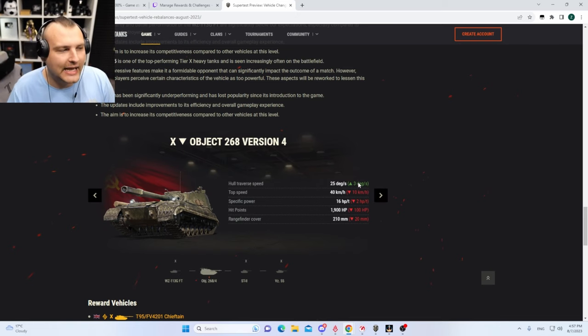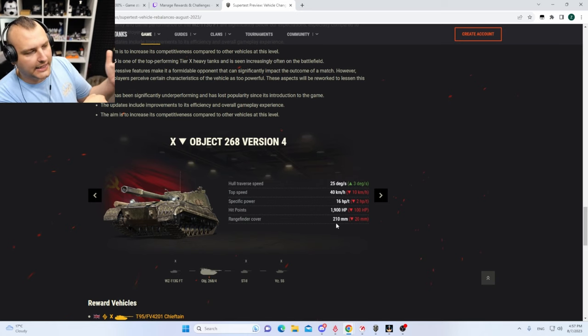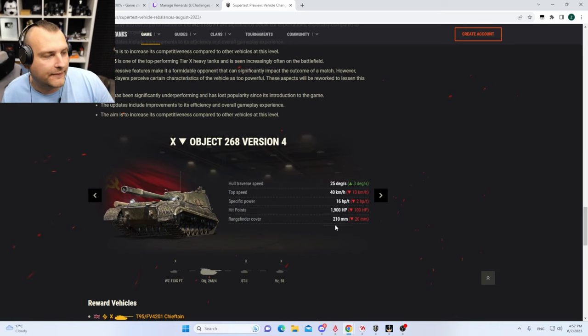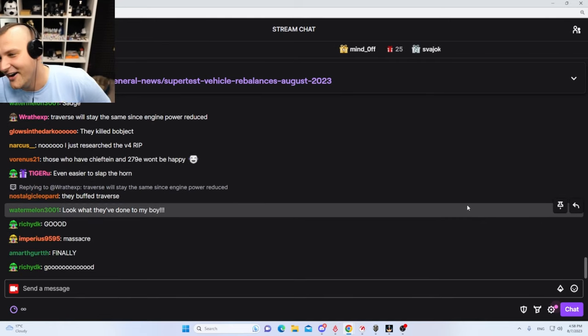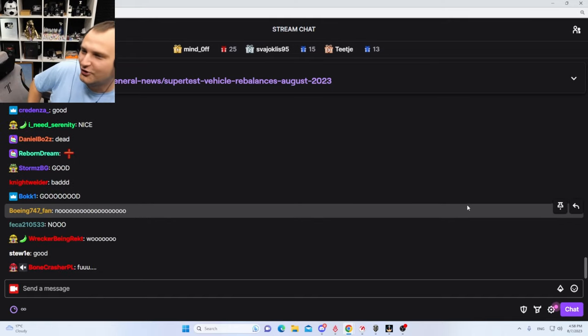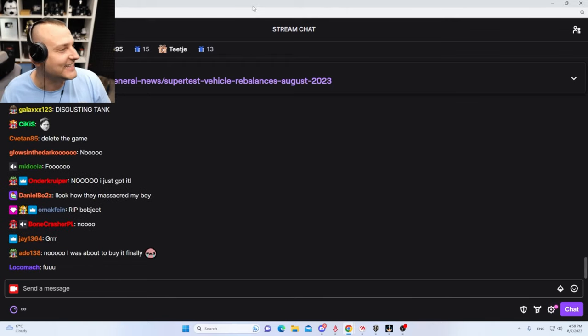The Bobject is getting nerfed again. Traverse speed will turn a bit faster, but top speed drops from 50 to 40 km/h, specific power-to-weight ratio is significantly lower, hit points are nerfed, render range finder cover goes from 230mm to 210mm — meaning it's easier to penetrate. The tank has less hit points and is slower. Community reactions are rolling in: 'good,' 'finally,' 'disgusting,' 'well deserved.'